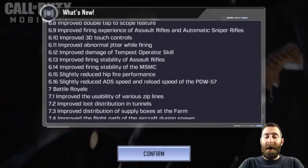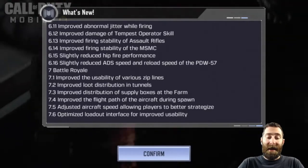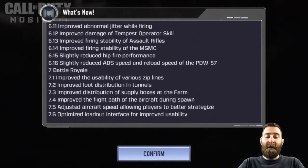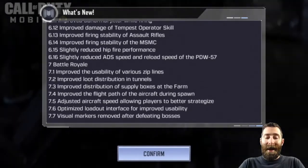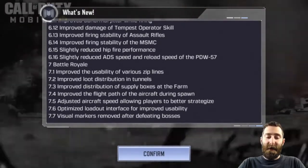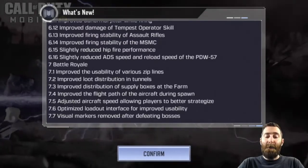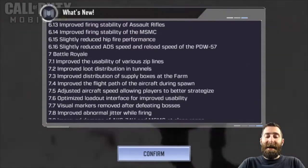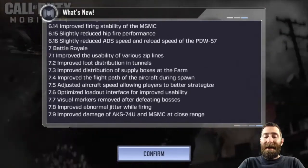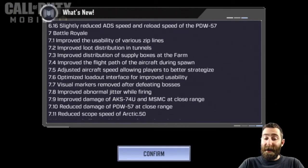Improved damage of the Tempest operator skill, which I always felt was a bit underwhelming, so that's a good adjustment. Improved the firing stability of assault rifles as well as the MSMC submachine gun — which is crazy, so it definitely needed some stability improvement. Slightly reduced hip fire performance and slightly reduced ADS speed and reload speed of the PDW-57, which was a pretty broken gun.